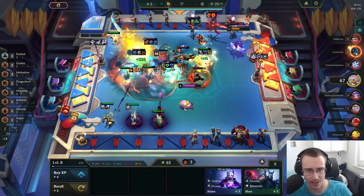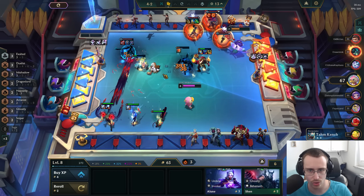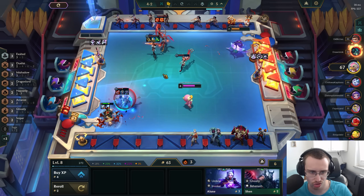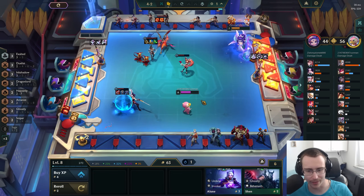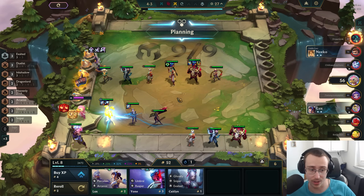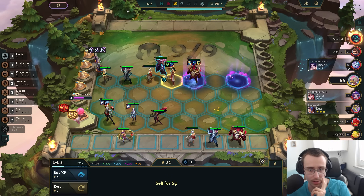This guy is incredibly strong — yeah we're not beating this guy. That's a big loss. Maybe I should not have sold my unit. Set is really good as well — so we go Set over this, that gives us a Warden. I just want to play an Umbral somehow.